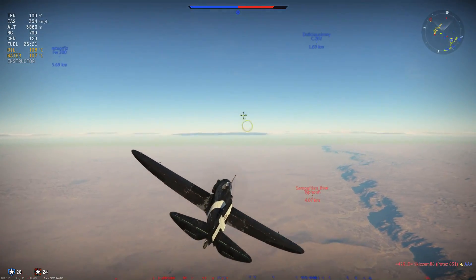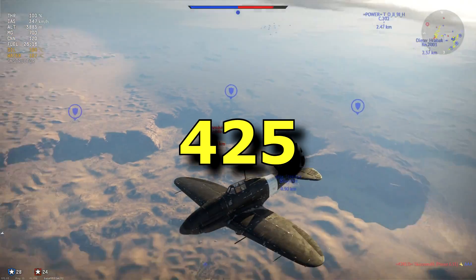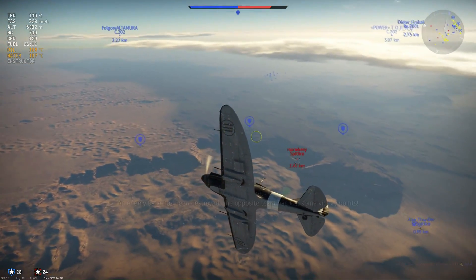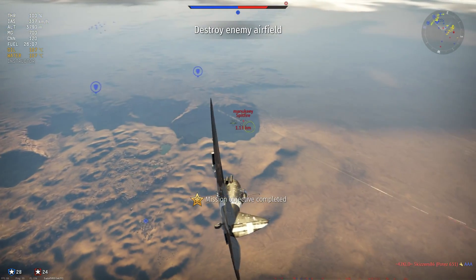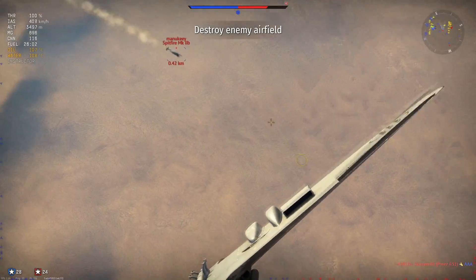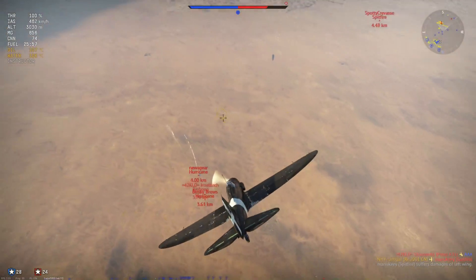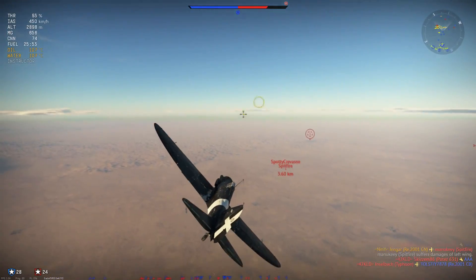The maximum speed in this plane at sea level without WEP is 225 kilometers an hour, and 435 with WEP. At 4,500 meters this is 407 without WEP and 415 with WEP. And finally at 6,500 meters it'll go up to 372 without WEP and 382 with WEP.